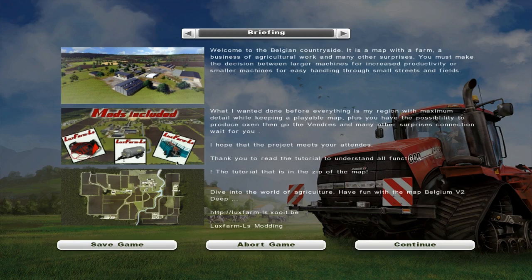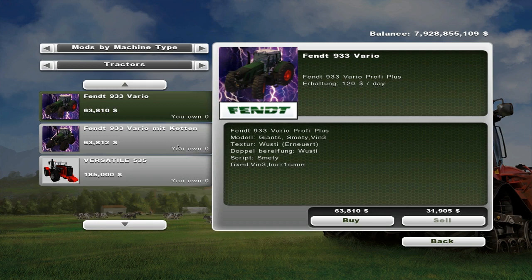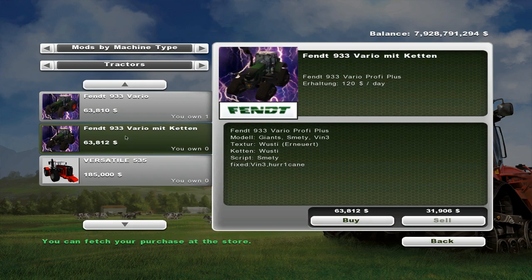Alright guys, the first mod I got for you is the Fett 933 Vero. There are two versions of this tractor. It's $120 a day for maintenance. It cost about $63,000 to $64,000 — I don't know if that's the real price or not. We'll buy this one, and we also have the same Fett but in the Terra Tracks version.